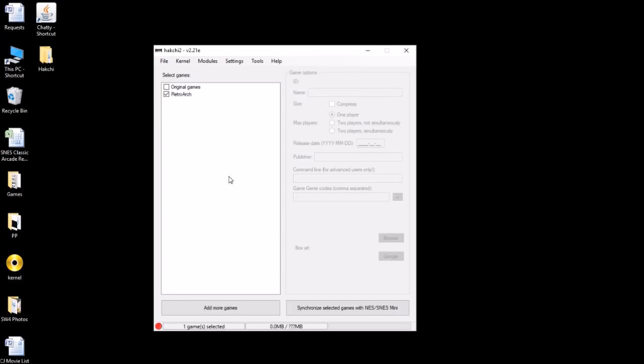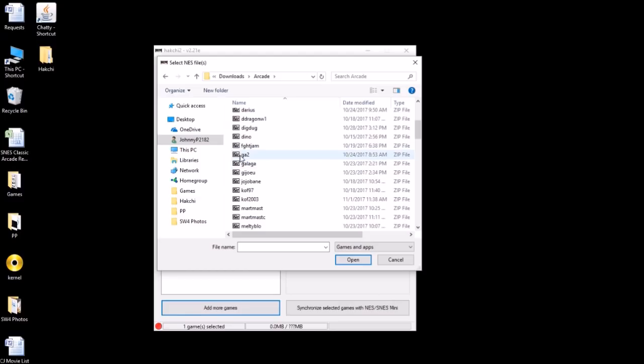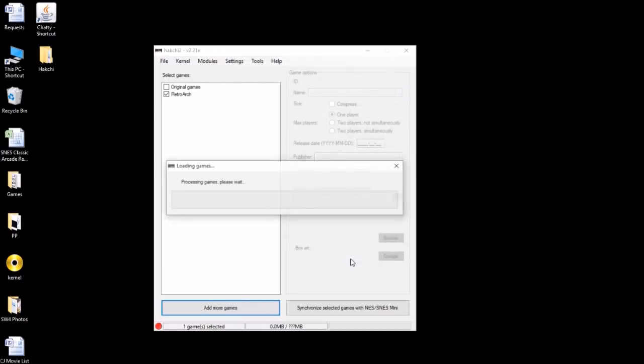You're gonna look for the world version of this ROM — it should be ga2. Once you've downloaded that, in hakchi you're gonna hit 'Add More Games,' go to your ROMs folder. ga2 is what you're looking for, and when you download it it'll be ga2.zip — the world version. That's the version that will run for us today. Go ahead and open that.